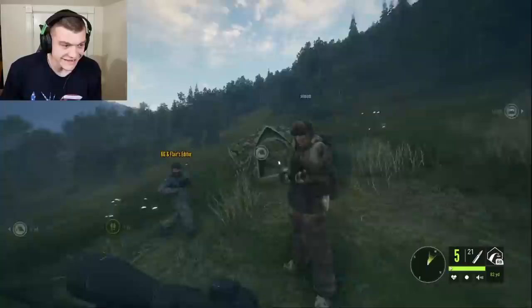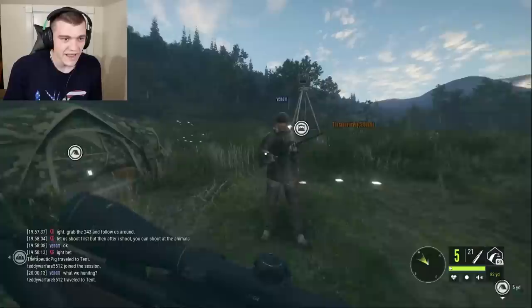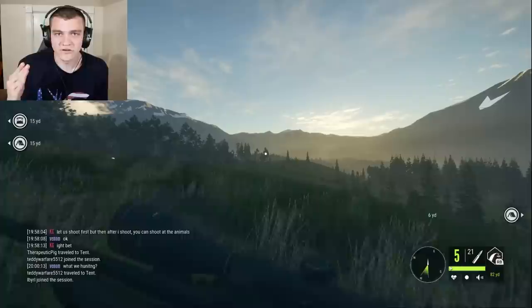In today's episode we're tackling the cheapest gun in Hunter Call of the Wild - it's the 243, it's absolutely terrible and it's free when you get the game. We have KG and Flair's editor hanging out with us, he has a mic, and then we have Venom who does not have a mic but he is here to look good. So without further ado, we've all got our 243s.